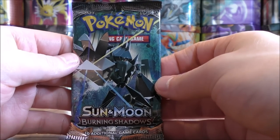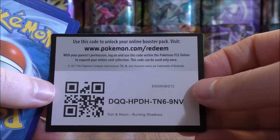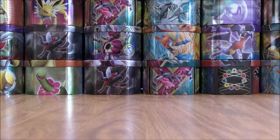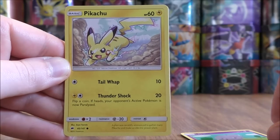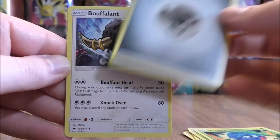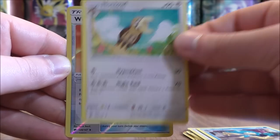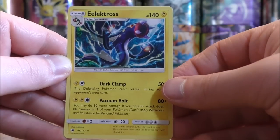Burning Shadows packs now. This set is based around Necrozma and Ho-Oh — it is one of the better Sun and Moon series sets. If I were to pull that Charizard GX Rainbow Rare, it is worth well over $150. I have one in my collection — had to purchase it. Espurr starts the first Burning Shadows pack. Pikachu, Noibat, Dewpider, Tangela, Metal-type Energy, Bouffalant, Simipour, Noctowl, Reverse Holo of a Wishful Baton — a useful tool card, this is an Uncommon. And the final card would be an Electross.